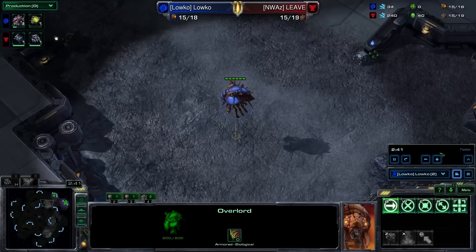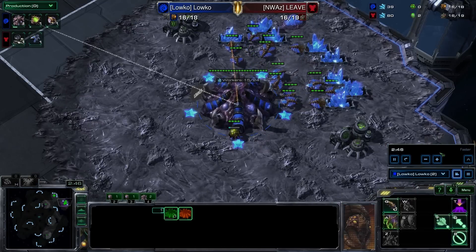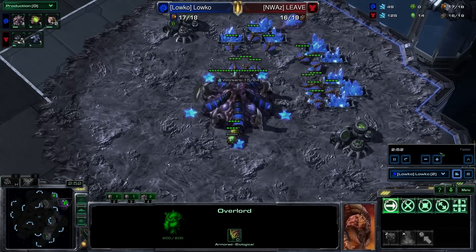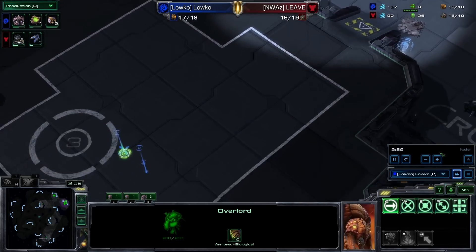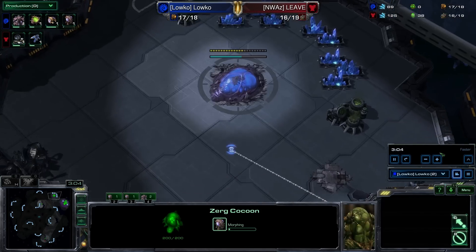As you can see, I have just opened up with a super standard hatchery first and then a spawning pool — something that probably all of you are going to be doing. In this specific example game I am opening up gasless, which is pretty standard right now, but you could obviously also do this with a gas build order. Just get your Zergling speed out and then pull the drones out of the gas.